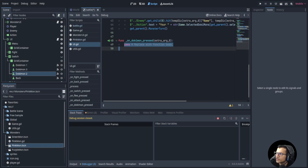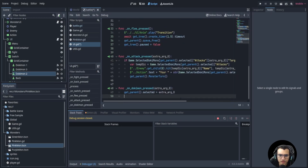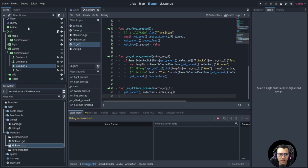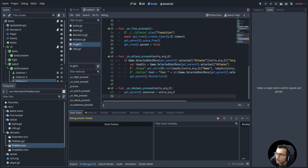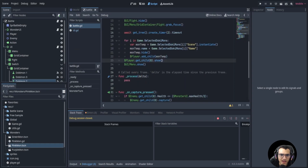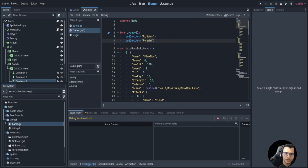Let's go to the Dokimon pressed function. First we say get parent dot selected equals the argument. We now want to switch the actual Dokimon by telling the battle which is the newly selected Dokimon. We'll do a for loop over the child count of player — remember in the battle we already added all the Dokimons. We'll need to add them manually though, so let's add a purple mon.